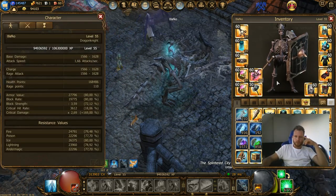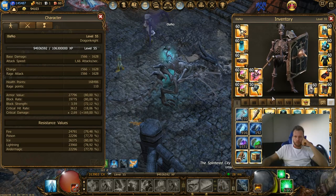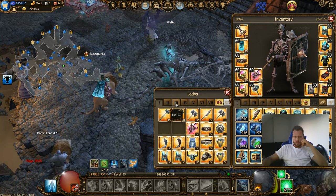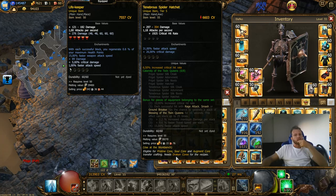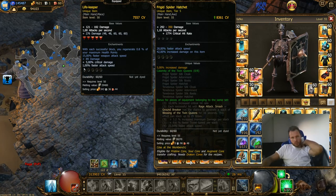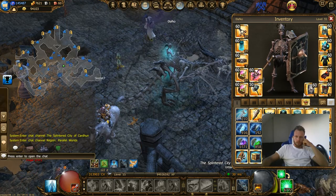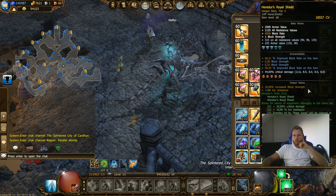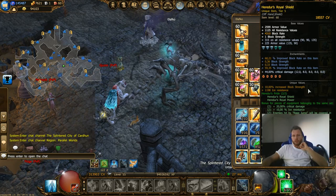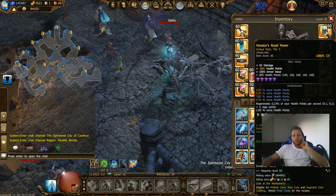But not now - no need. Lifekeeper, old lifekeeper - I know, no need new. Maybe next time I use a better weapon, maybe it is the axe or white axe, I have no idea. Maybe it is - I don't know - Heredur's Royal Shield with gold block rate 4310.